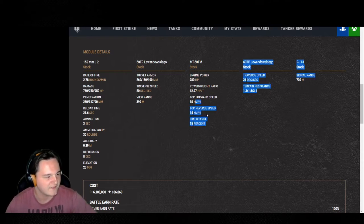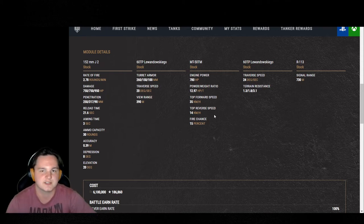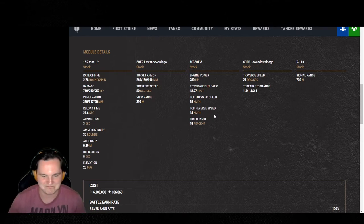Top speed: 35. Reverse speed: 14. This tank — you feel it being sluggish — but the tradeoff is you've got a lot of armor, and it just feels great. It's really hard to honestly feel like you're messing up inside of it.